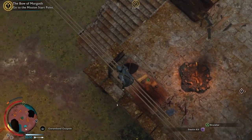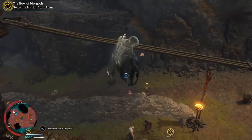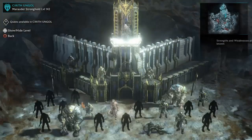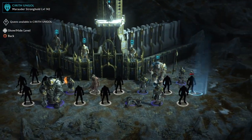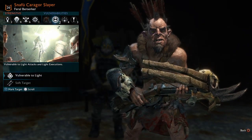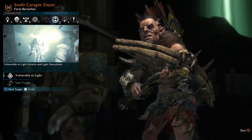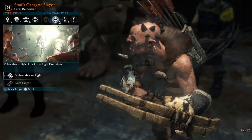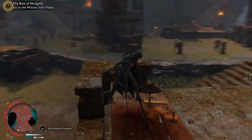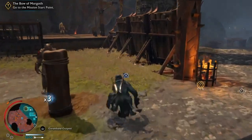What does Stealth Circle do? I wonder. I forget if it does anything. Collect Intel. This crossbow has lower jaw fangs sticking out forward like tusks.